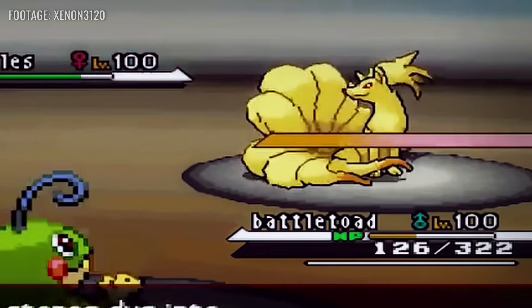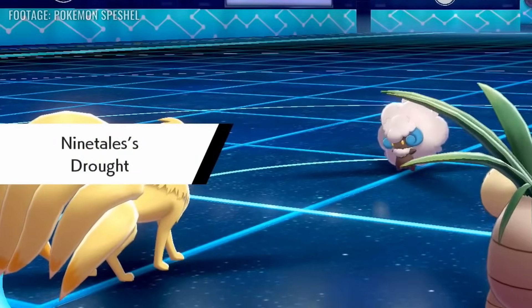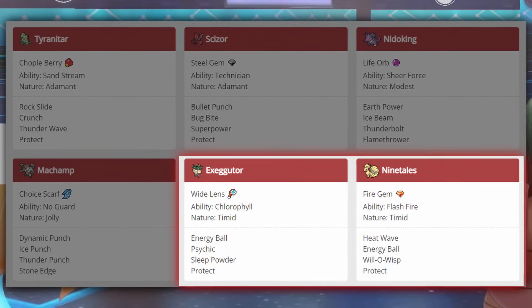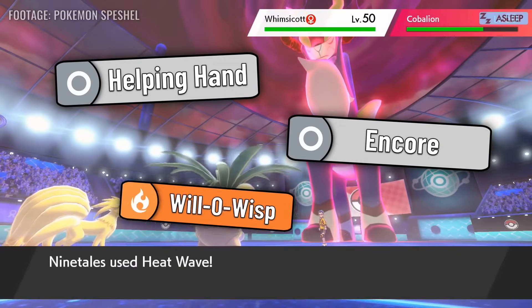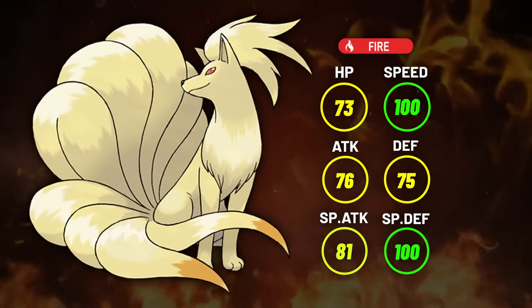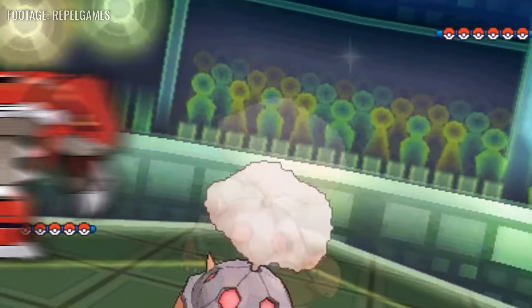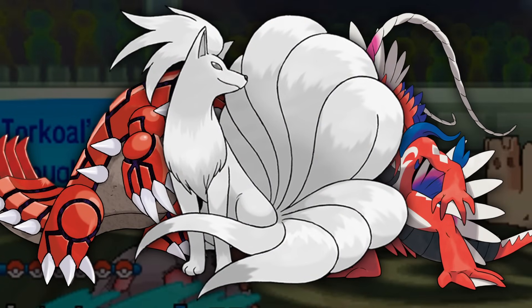Ninetales is a pretty simple one. Once it got access to Drought in Generation 5, it became the de facto sun setter when Groudon wasn't around. It enabled Pokemon like Harvest Exeggutor in 2012 to get second place at the United Kingdom Nationals, dished out solid support with moves like Helping Hand, Encore, and Will-O-Wisp, and boosted its own Fire-type attacks. Unfortunately its stats are pretty mediocre, so it never saw too much consistent play, and with Torkoal, Groudon, and now Corideon around, poor Ninetales is probably going to keep showing up less and less.